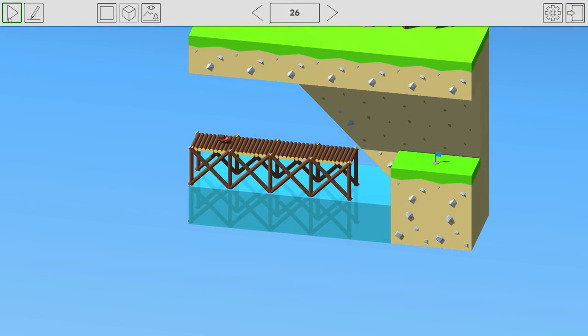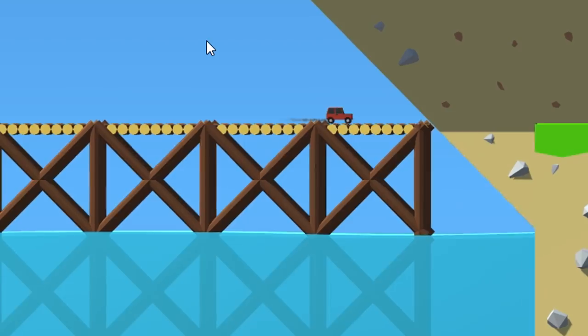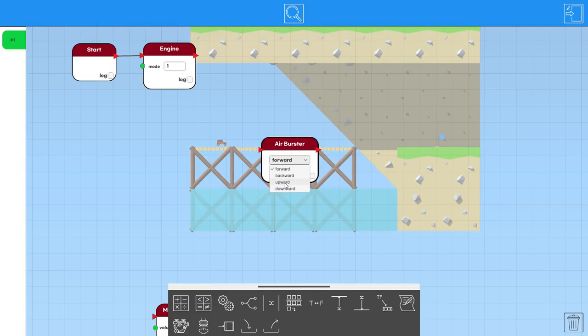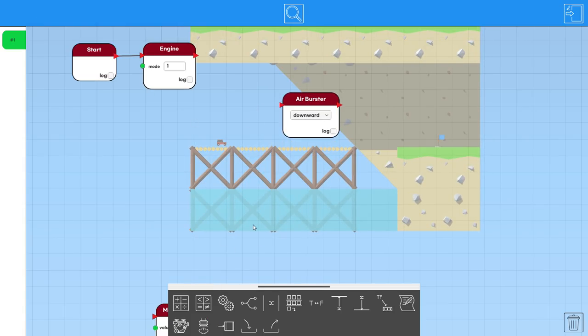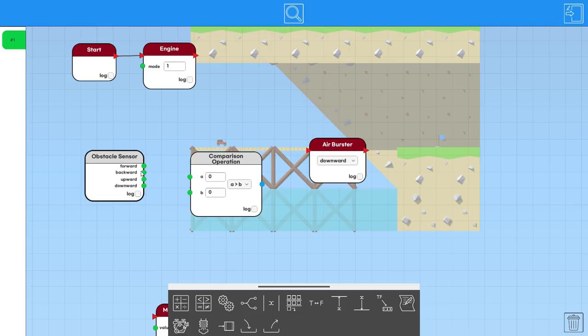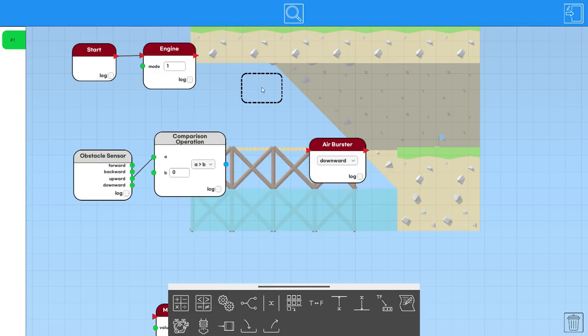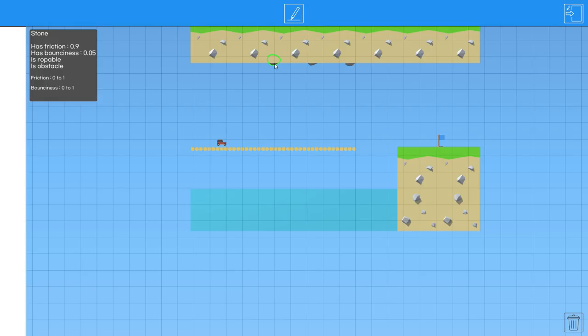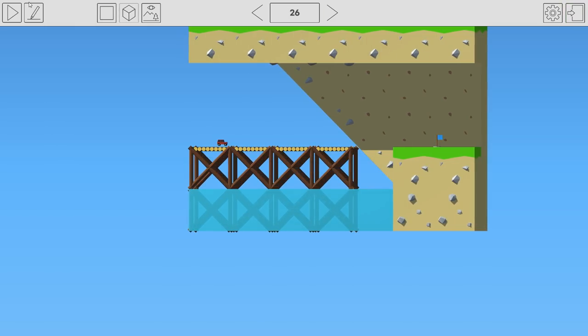I'm assuming if we just start with the engine, we're gonna drive into the cliff. So we need to burst at the right time. We need an air burster down, and we probably need to air burst down when the obstacle sensor above us senses something — so if the obstacle sensor above us is greater than zero. We write a lovely little while loop. I'm going to assume that this isn't going to work because it's going to sense the first rock right here, and we're going to jump early. So we need to probably sense the second or the third rock using some memory.